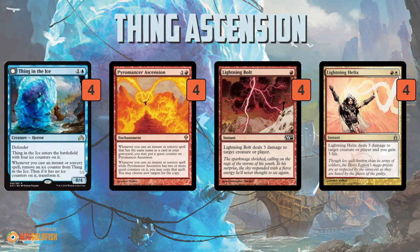Thing Ascension is a deck I often confuse with Storm — when I see Pyromancer's Ascension come down on turn two in Modern I immediately think my opponent is probably playing Storm, but that's not necessarily true. This deck is maybe more popular right now than Storm in Modern. The basic idea is you play a really powerful two-mana threat — either Thing in the Ice or Pyromancer's Ascension, preferably both — and then you play a lot of spells. This deck can very commonly flip Thing in the Ice on turn three if you play it on turn two.